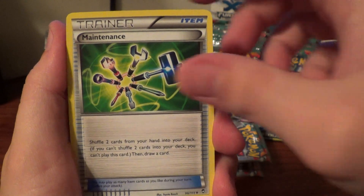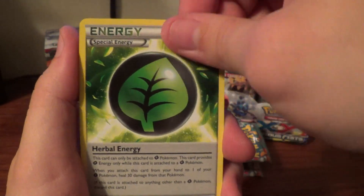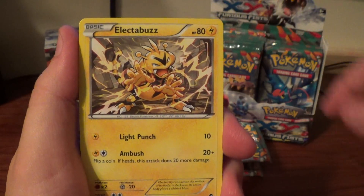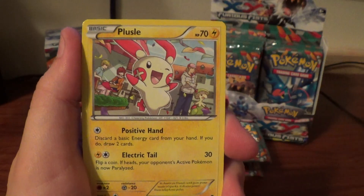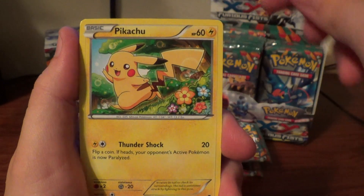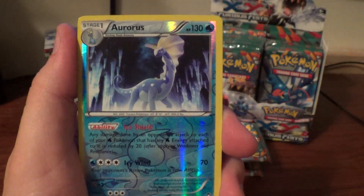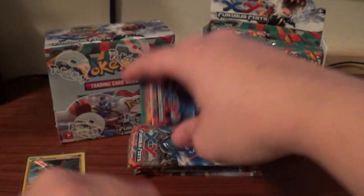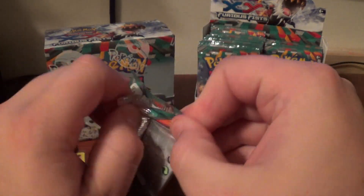So we have Maintenance, Herbal Energy, Vigoroth, Trapinch, Electabuzz, Poliwag, Plusle, Verry Pikachu, Reverse Aurorus, and a Rare Tornadus — three Reverse Holo Rares.